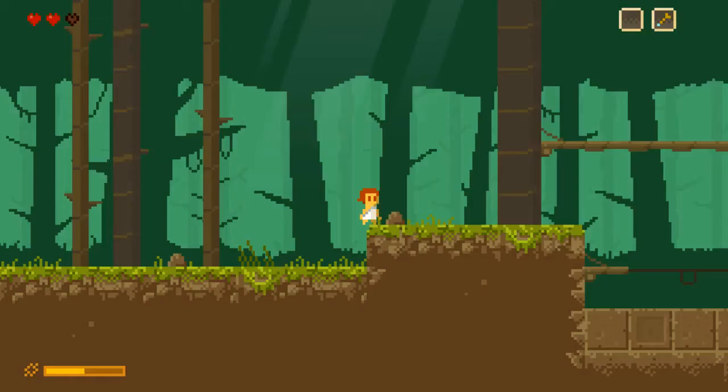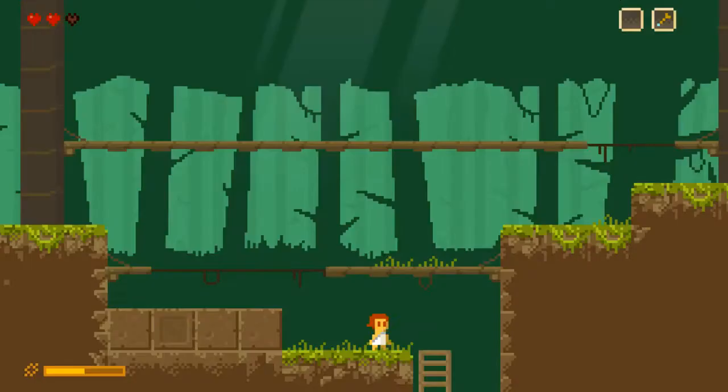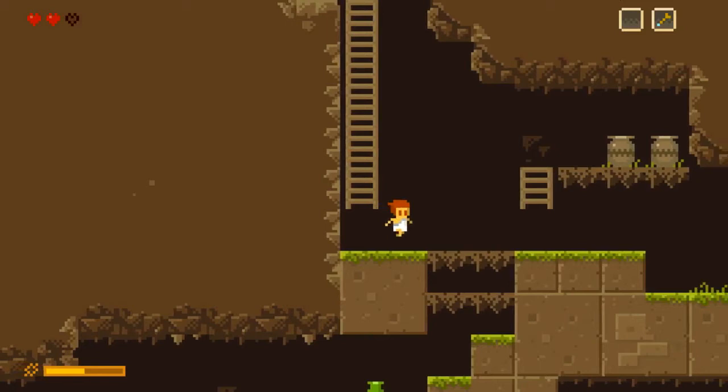I believe we have to head down here. Keep hitting that for the menu. Yes, we do have to head down. You can jump off the ladders — should probably finish my sentences there.